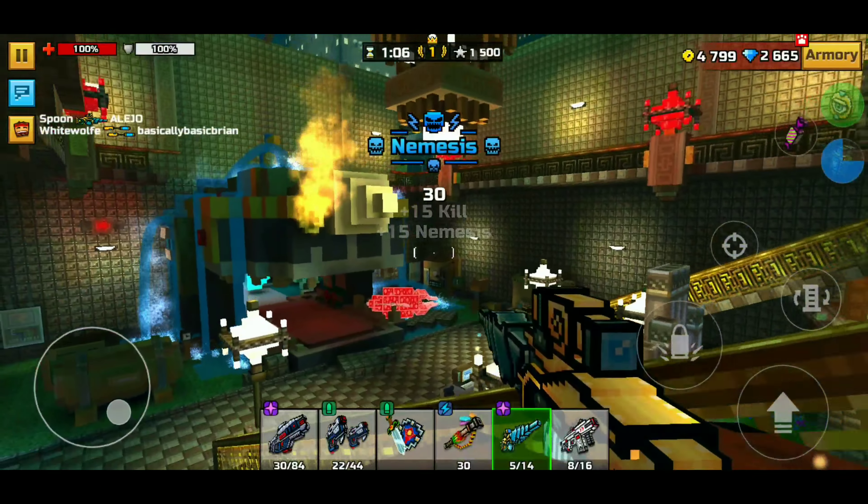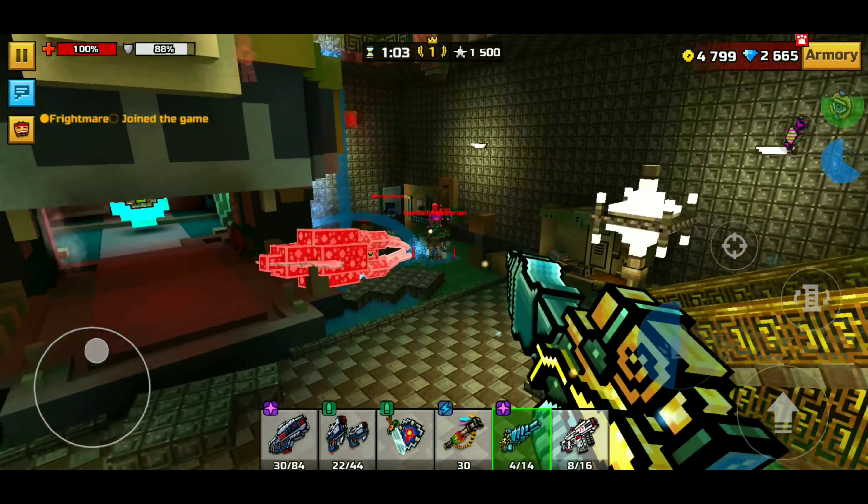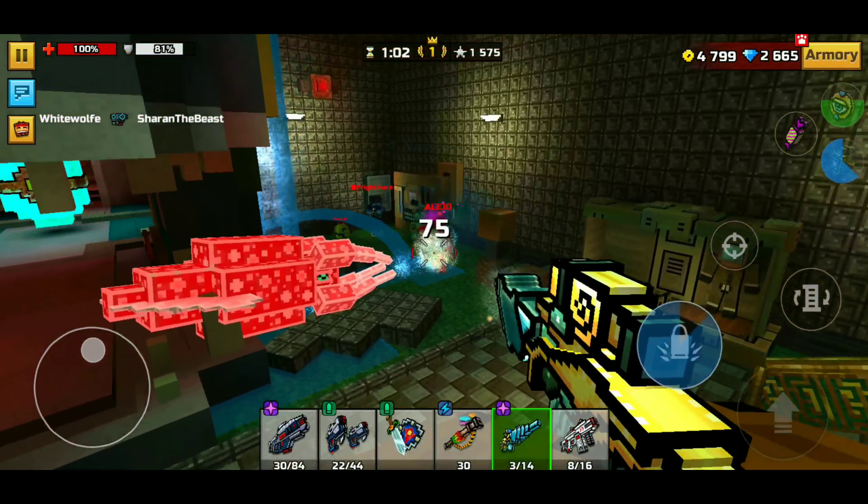Someone just saved my life but then killed me — is that even technically saving someone's life? I don't think so. Boom, Alejo's dead. Stop — that's my kill Alejo, get out of here. Boom, there we go — Mr. Frightmare's dead. Is he on my friends list? White Wolf joined and Frightmare joined — shout out to both of them.